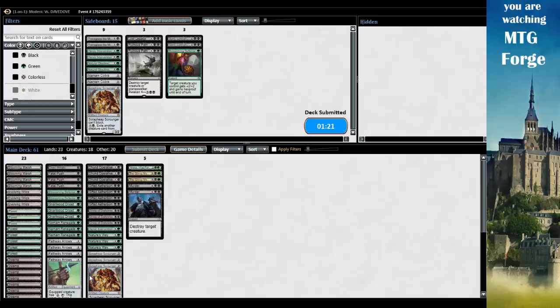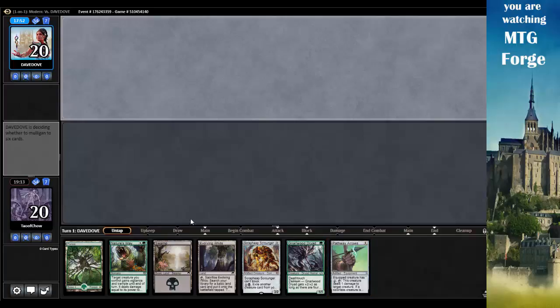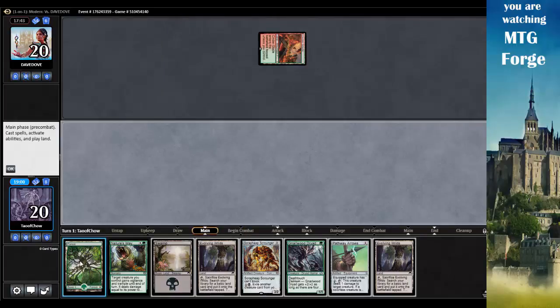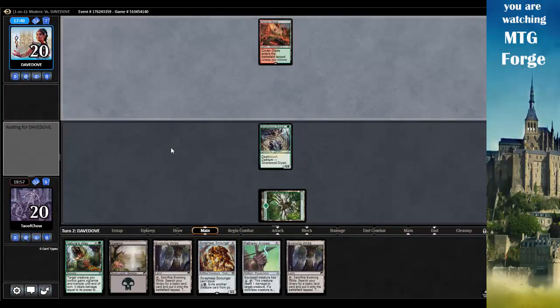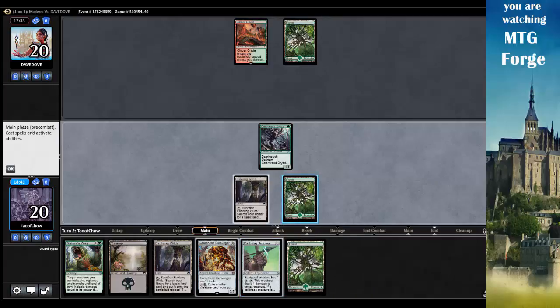I might actually go and make a Modern version of this deck because it looks like a lot of fun to play. I've got a Pathway Arrows, Swamp, Forest, Evolving Wilds, Narwood Dryad — I'll keep. Nature's Way is actually pretty sweet — gains Vigilance and Trample till end of turn. Opponent is still playing out pretty slow. Let's go Forest, tap one for Narwood Dryad, and go. I will play Evolving Wilds. I don't need Nature's Way just yet — let's tap for Pathway Arrows.